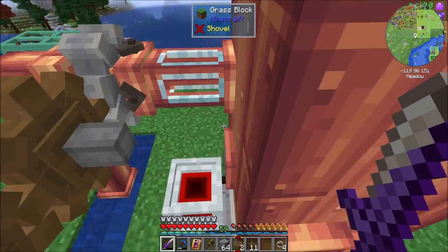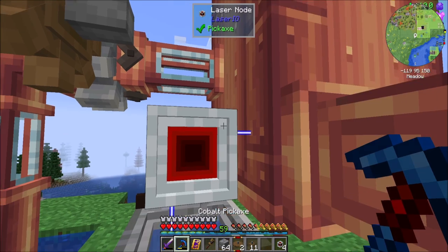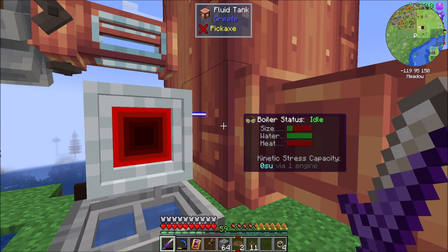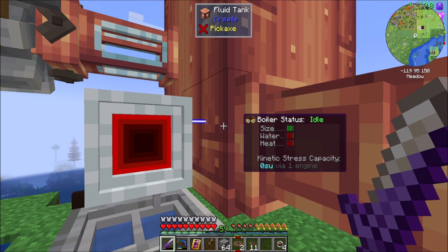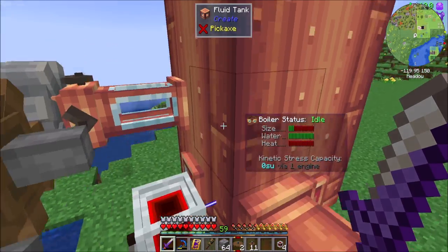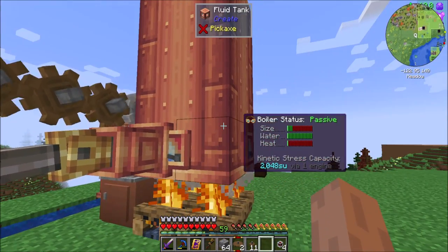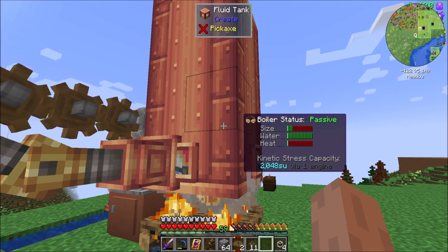Down, extract. Water, good. Does the water disappear in there? He's still extracting. Can I take you out? Does the water start to dissipate? Oh my goodness, yes it does. That's interesting. Okay, well now you've got water in you. Let's get heat. Stress capacity 2048 by one engine. Boiler status passive.